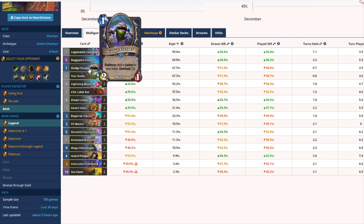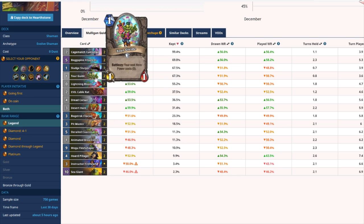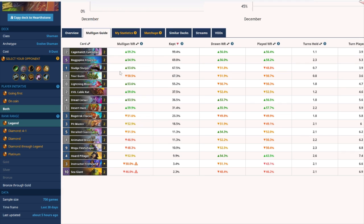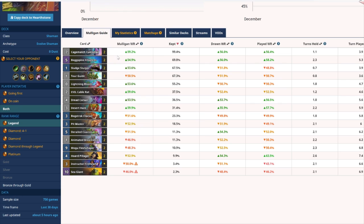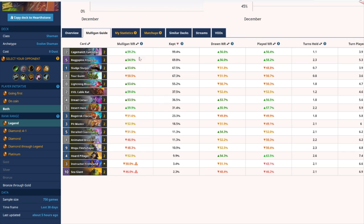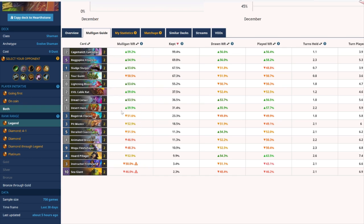You should only really be keeping these 1-drops if you're going first and you have something like a Clacker — Tour Guide into Clacker going first is a pretty good opening hand. But if you're against a Druid, even if you get these 1-drops on board they're not going to win you the game. If you don't have the weapon but you have a 1-drop in hand, just throw away the 1-drop and have a higher chance of finding the weapon. If you already have the weapon, then keep complementary cards: Dread Corsair is always a keep with the weapon, and Desert Hare, Coaster, and Mogu Fleshshaper also become good.